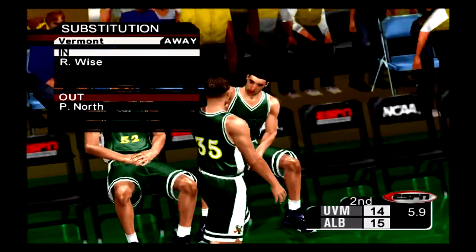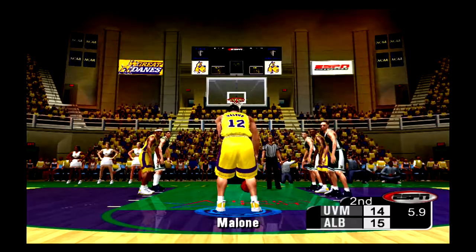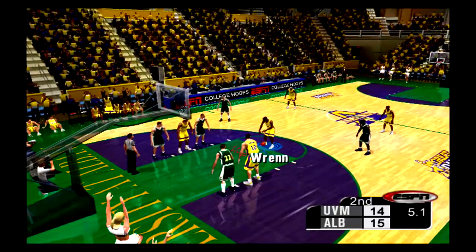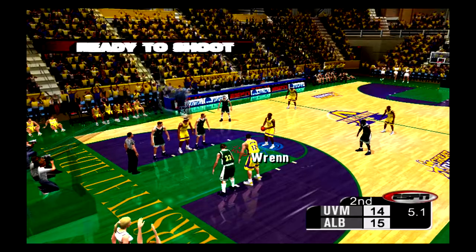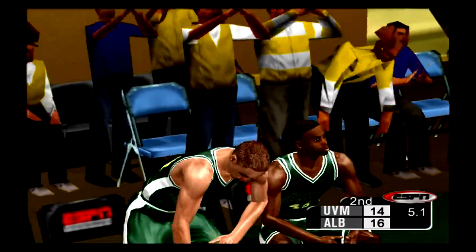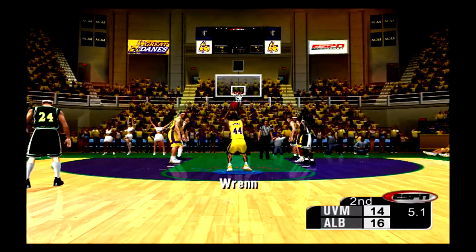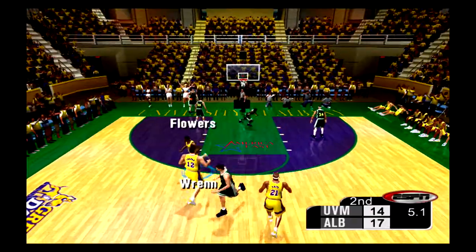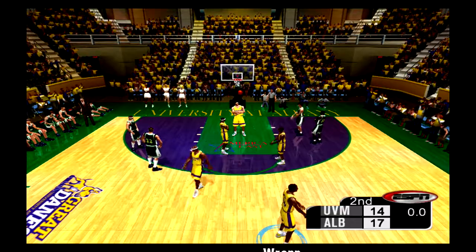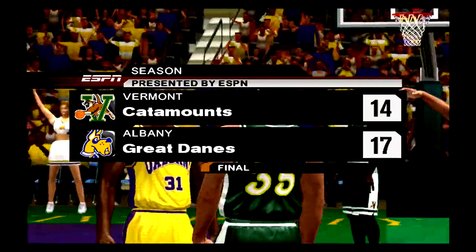He can't get the first. North heads to the bench. He misses them both. Wise will wrap him up — called for the personal. That's his first foul of the game but we're already in the double bonus, and we'll go to the line. He gets the first of two. Wise going to the bench. He hits both free throws. I think they can go for a three here — send this game into overtime — but they've got to get a good shot, something open. Move the ball around and look for a guy outside that line. The score: 17 to 14.